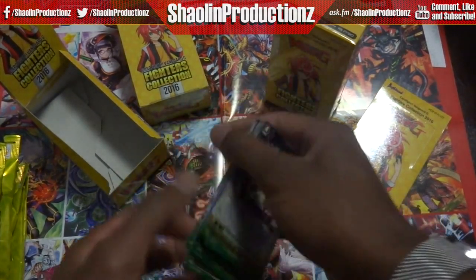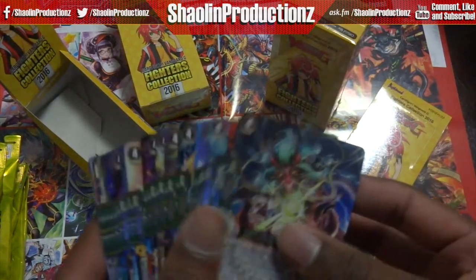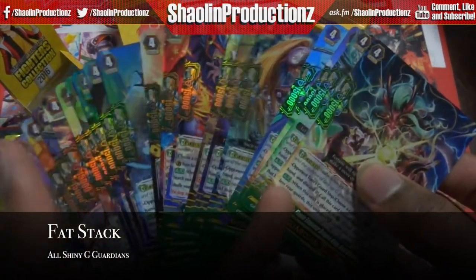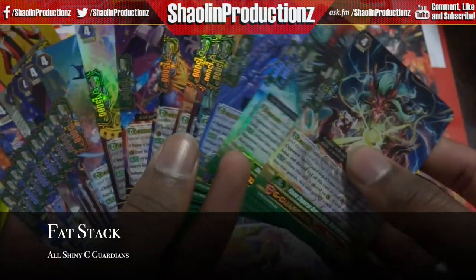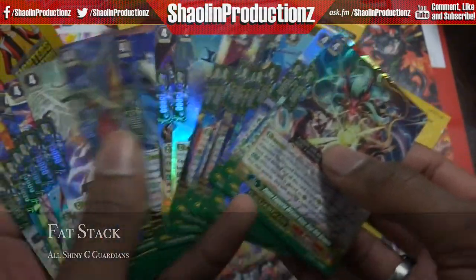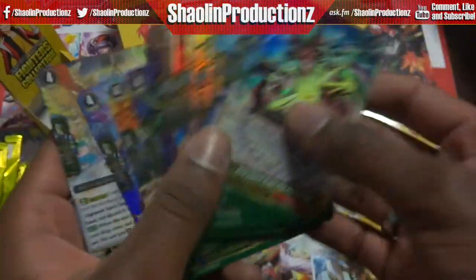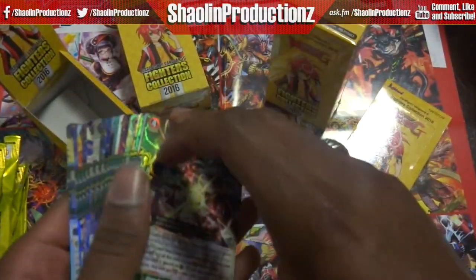First box down. Check it out — this fat stack is all shiny, beautiful G Guards. Did you get any Cray Elementals? None in this box, surprisingly — not even a Sea Breeze. Bro, where's my Sea Breeze? You need at least one!